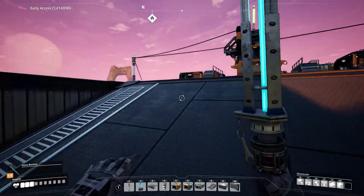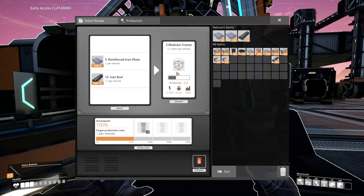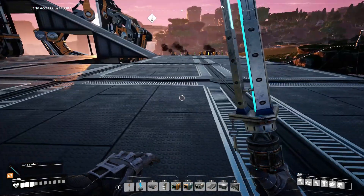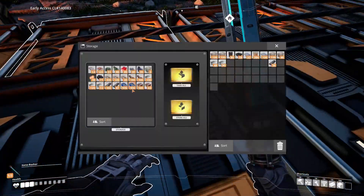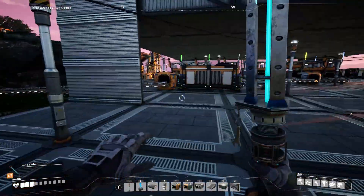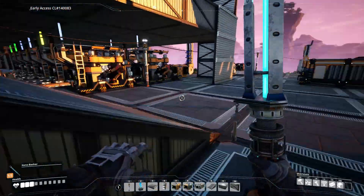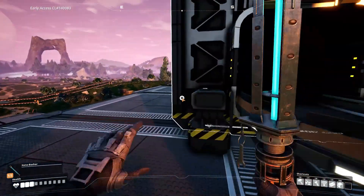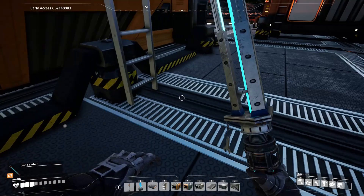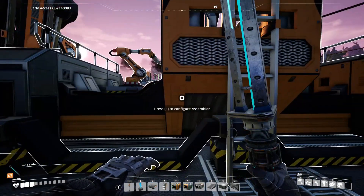Now all we need to do is run up here and see if we have enough modular frames. We only need 20 more, which shouldn't take too long — only about 10 minutes. I can actually make these myself by hand. There we go, we have 20 made up. Now we just need to come up here, grab the rest of them, and we will be off to making the last thing for the space elevator. We need 500 of them, so that's going to take a while still. But we'll have them eventually.